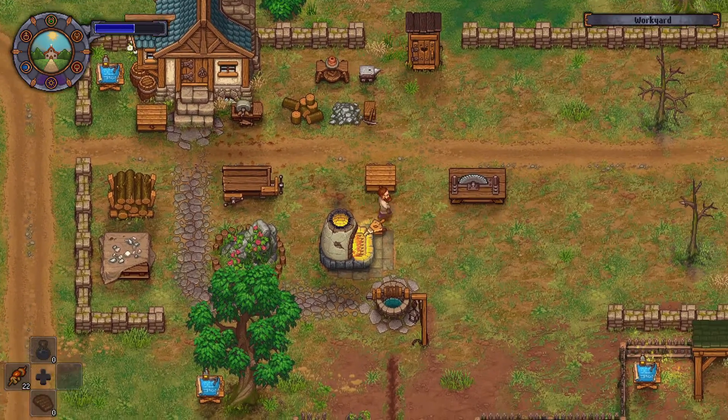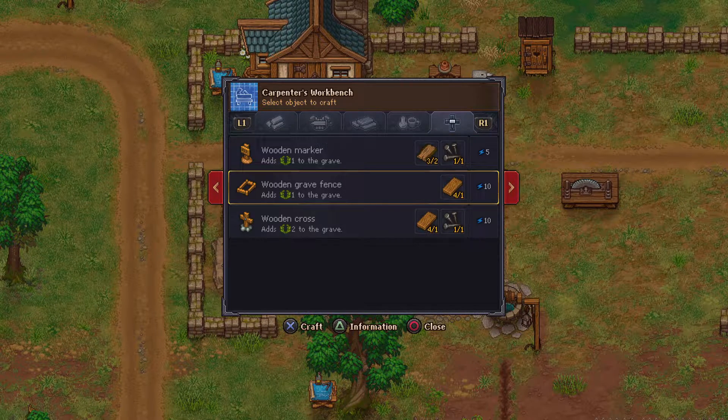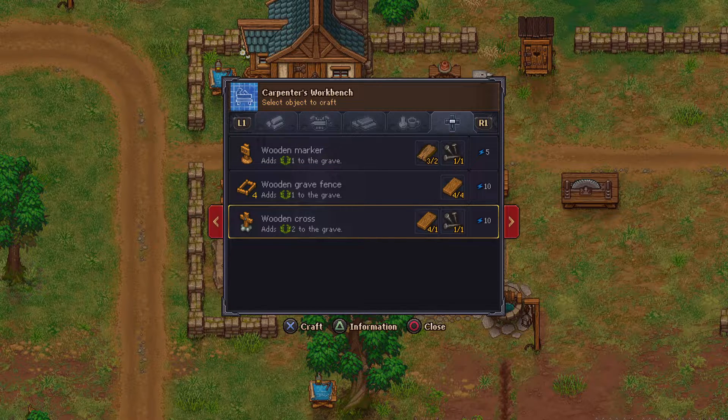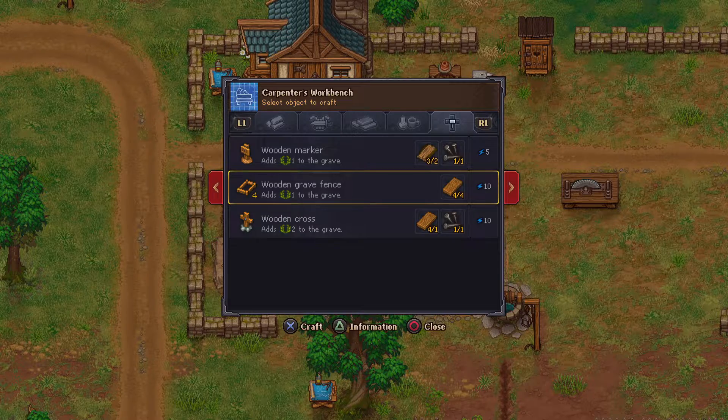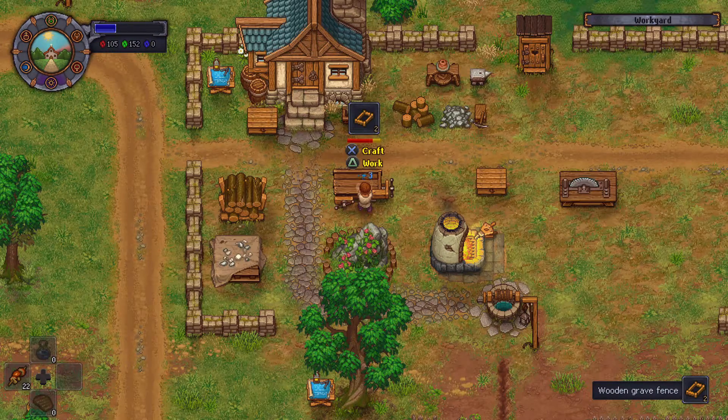Maybe let's make some more fences — let's just do all four. Wooden marker and wooden cross — wooden cross seems better. I think everything has the stone right now.